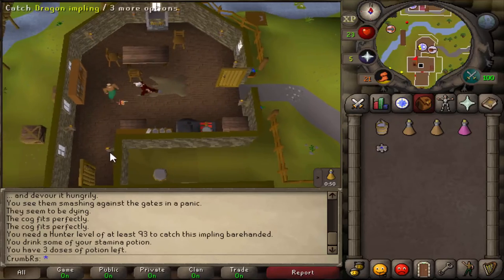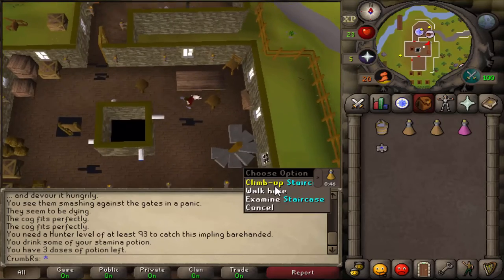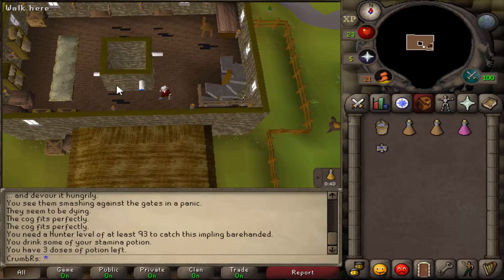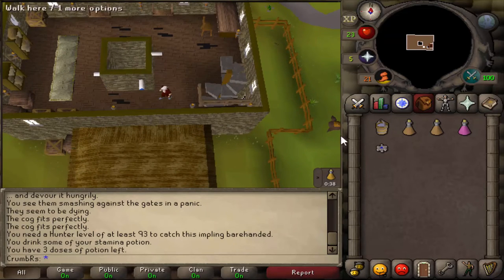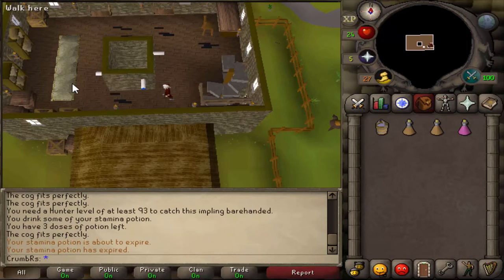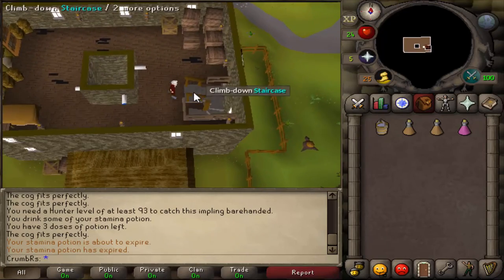Make your way back into the southern room and climb up the staircase to the east. On the southern side of the little pillar there is a clock spindle with a blue indicator on it — go ahead and use your blue cog on that. Let's head back downstairs by climbing down the staircase, then climb down the ladder to the west.